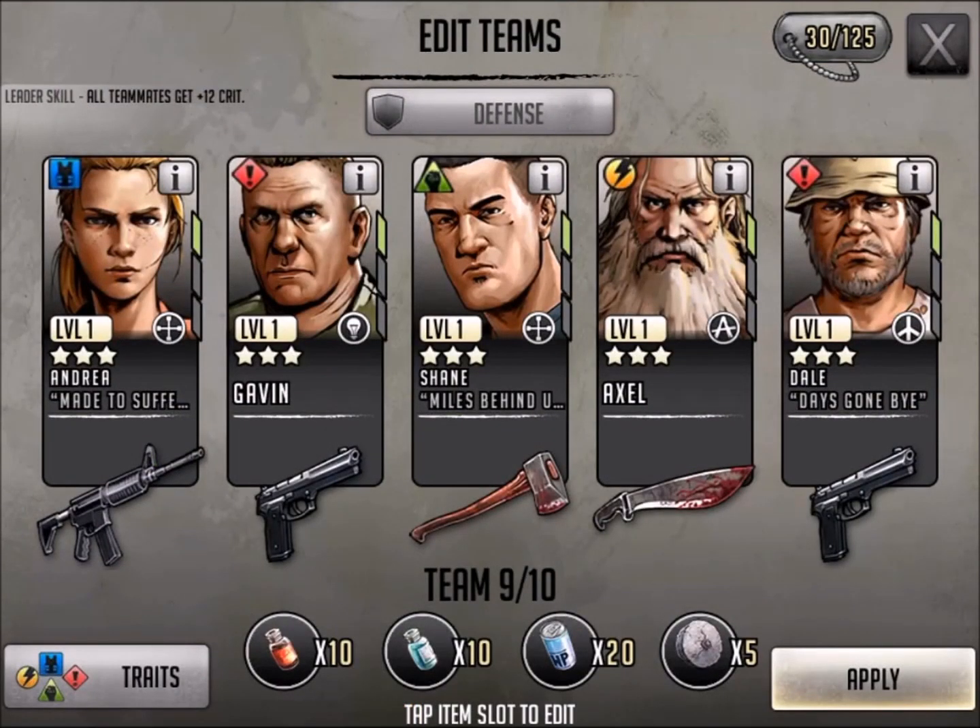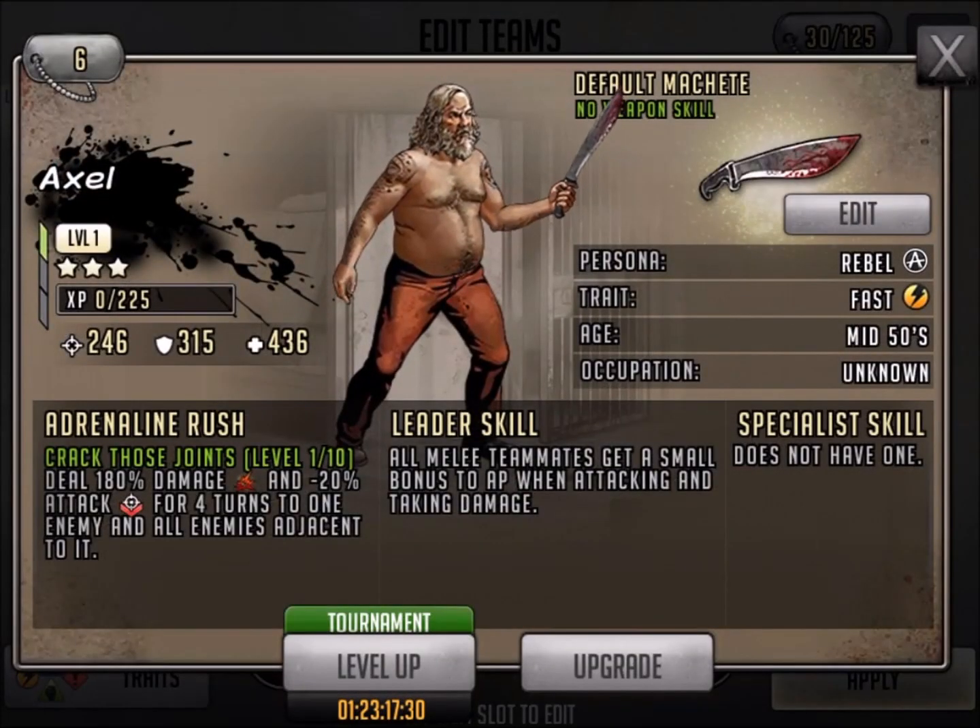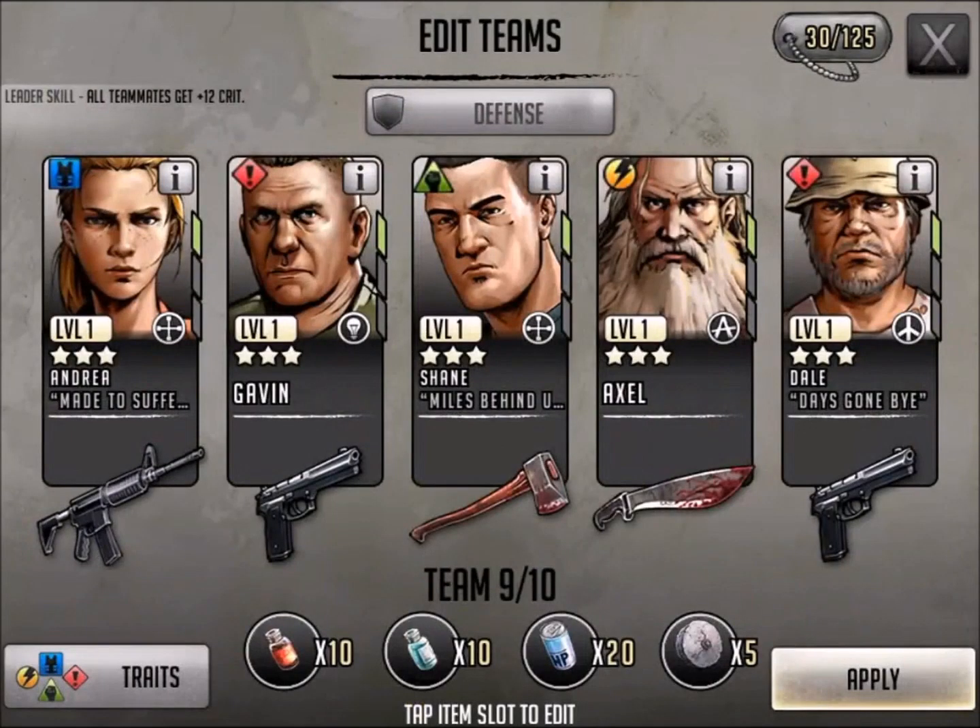Let's take a look at Axel. Axel has been on several of my teams — I don't know if it's because he's not that good, but he is yellow and I didn't have a lot of good yellow characters in the beginning. You can see Crack Those Joints: 180% damage, minus 20% attack, and all melee get a small bonus there. If you don't have anybody else, Axel is definitely a possibility.